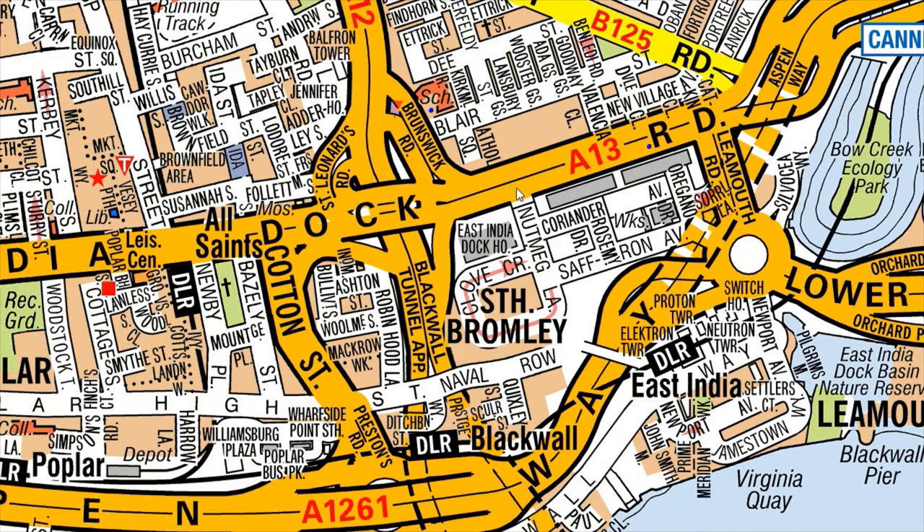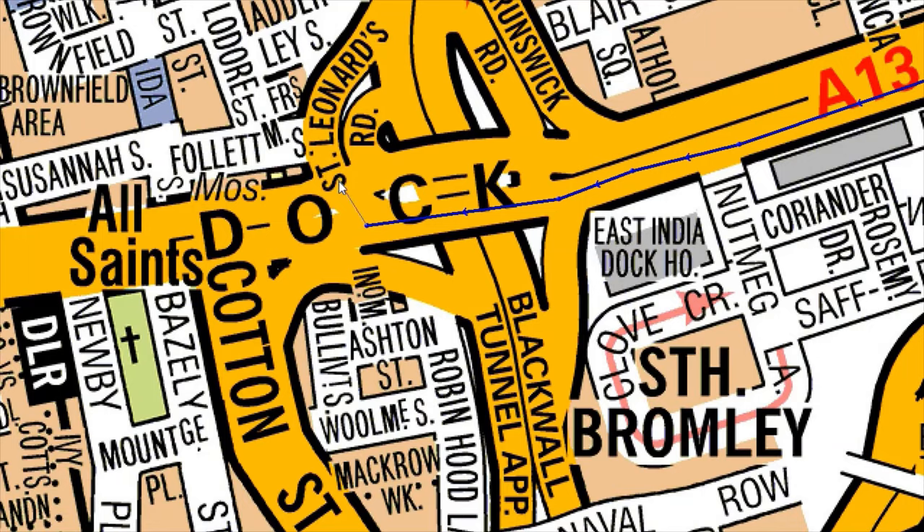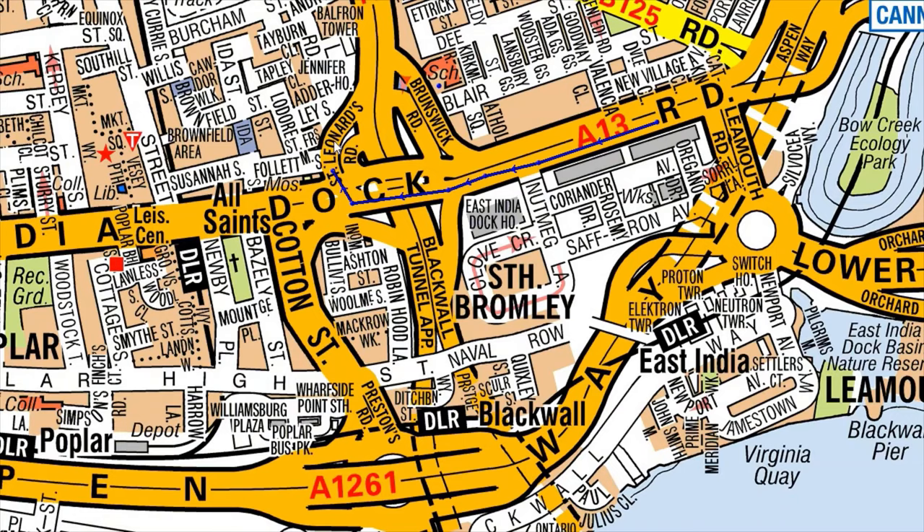If you're coming from east and want to go north, you come through here, go across, and then take a right. There are no lines in the middle of the road, so you can take a right, use the slip road here, and then go up north.